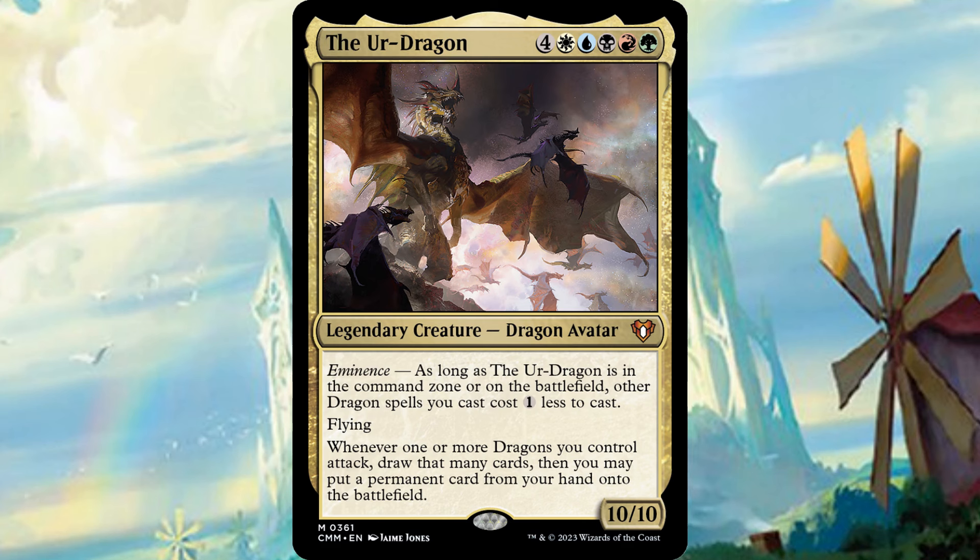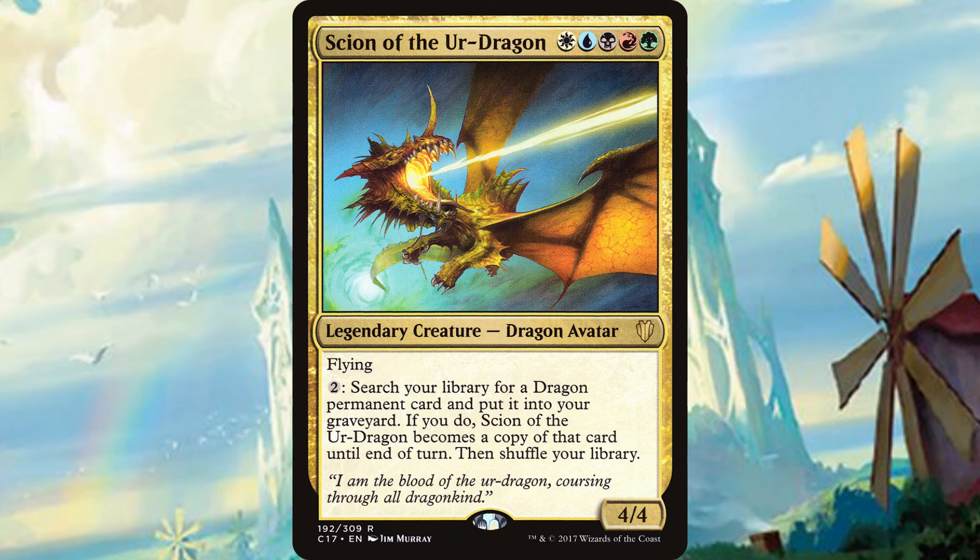Wrath Weatherlight Stalwart is another commander that asks two things of you. He wants you to cast instants and sorceries, but also have tokens to get the reward. Finding the balance between that is going to determine how your deck functions and make your version of Wrath unique. I love commanders that ask two different things of you because it really makes me start brewing — what would it look like if I leaned one way or another?